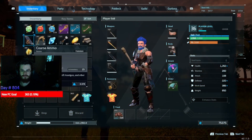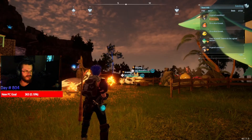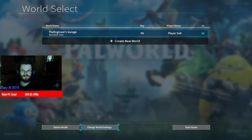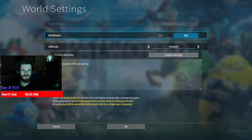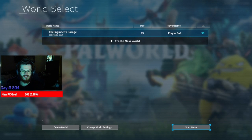Now I'm gonna go ahead and reset the game — it's been about 10 minutes. Just hit return to title, and once the game resets it should be straightforward. Click change world settings, change it back to multiplayer so you can invite your friends, then hit start game and it should load right up.